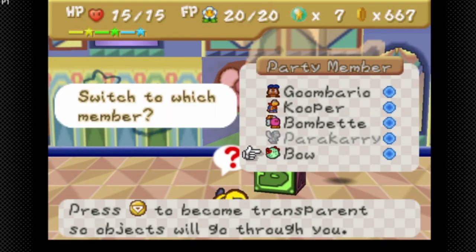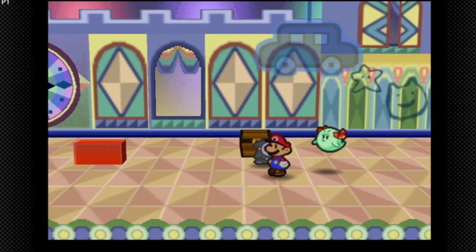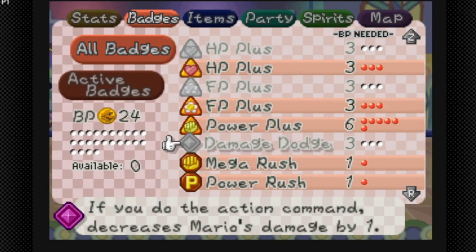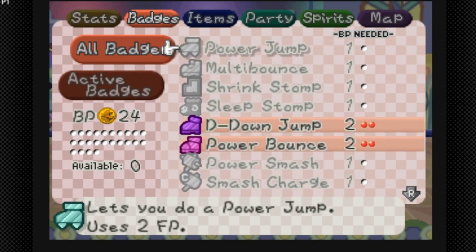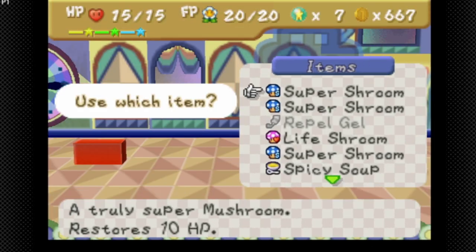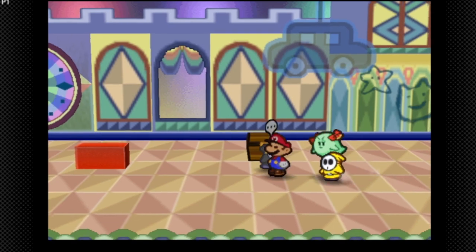I'm gonna do this right away, but this is something I kind of don't recommend. Let's do a quick badge check — we have Power Bounce, Power Plus, Power Rush, and Mega Rush. We have a life shroom, so if we die it's not too big of a deal. We have a lot of super shrooms, so I'm gonna try to see if I can do this fight.